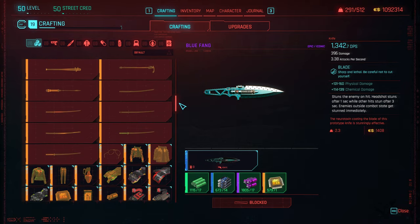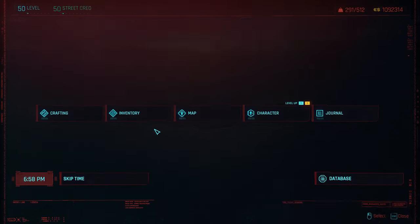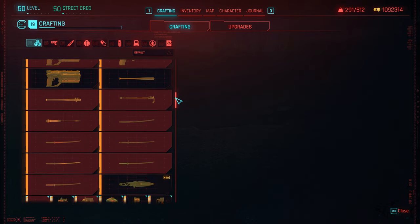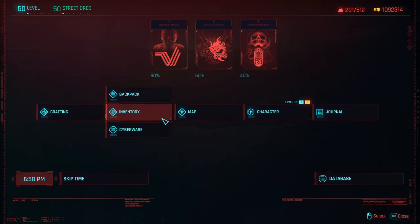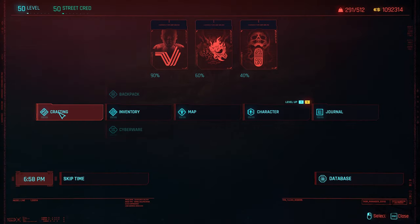Maybe I don't have the right stats. Let's go to crafting again - yes, we have it! We're going to craft the legendary iconic knife. I forgot to mention this is an iconic knife. Now let's put it in my inventory.